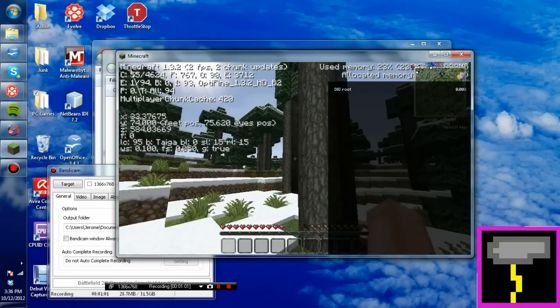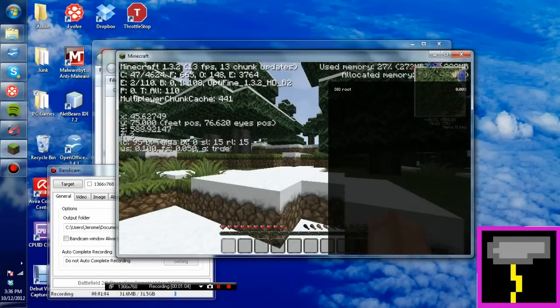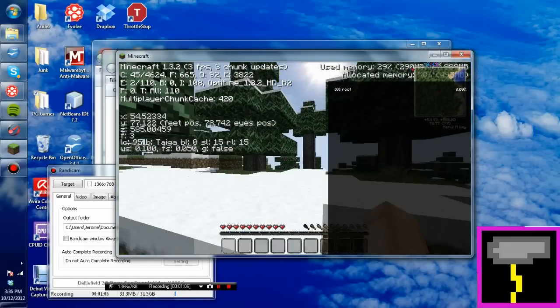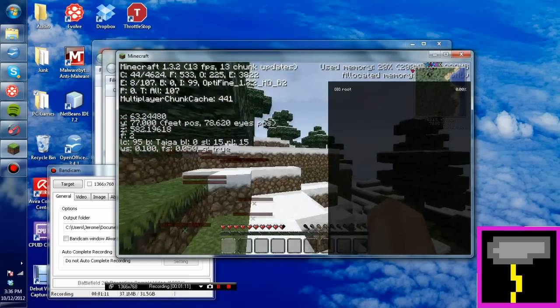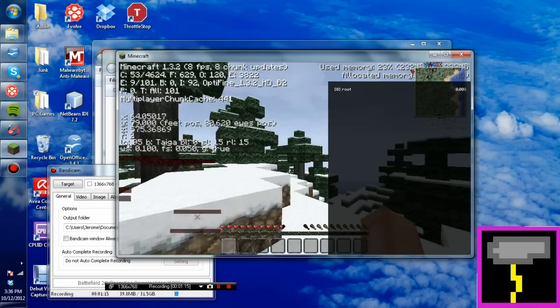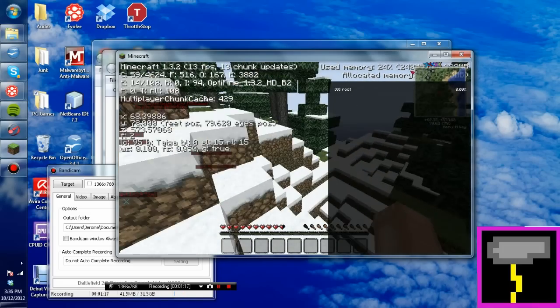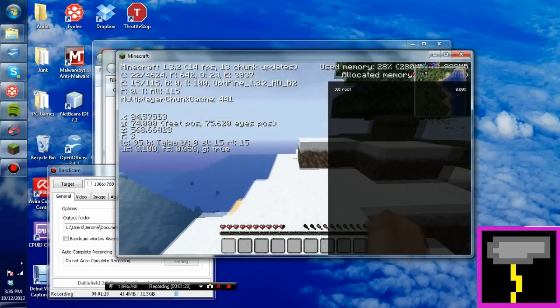And that's what I'm going to be showing you guys how to do today. I'm going to be showing you how to basically get your FPS from this to about 30-40 FPS most of the time. Depending on the game it will do drastic changes or not too many changes, but either way it will boost your performance. So it's going to be an amazing tutorial full of wonderment.